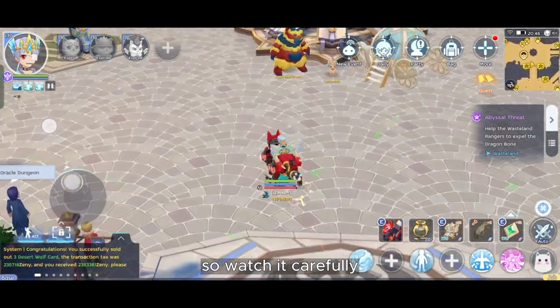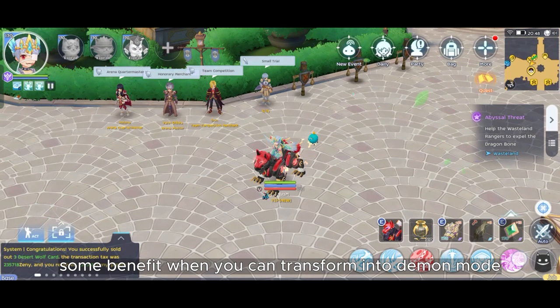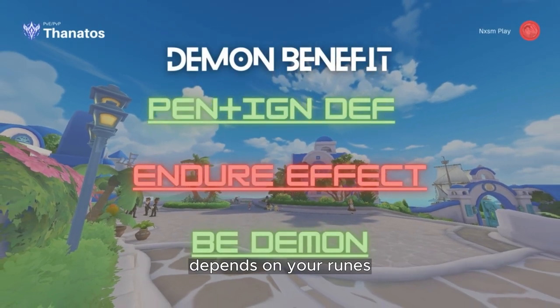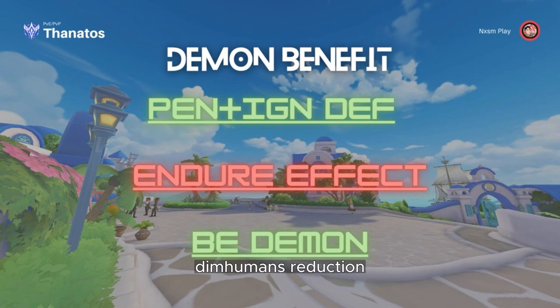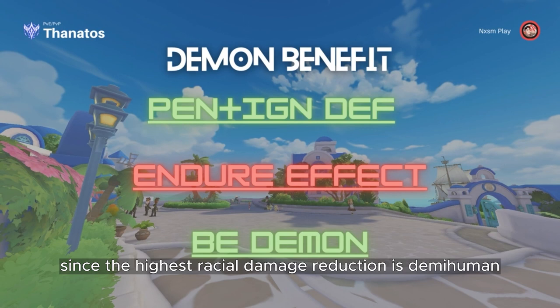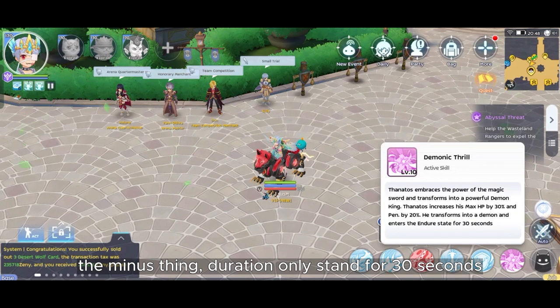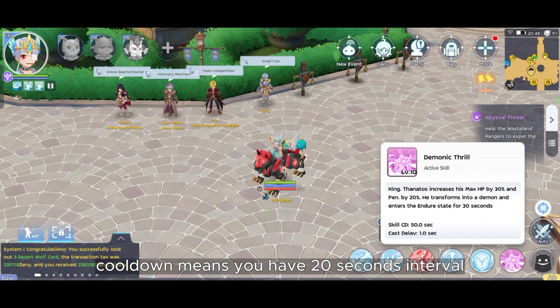Basically, becoming demon is good — there are several benefits. When you transform into demon mode with the Demonic Trio skill, you get extra penetration and ignore defense depending on your rune, but it's high. You feel like using Edgar all the time because of the extra endure effect. You will also ignore the target's human damage reduction, which makes you stronger since human racial damage reduction is the highest.